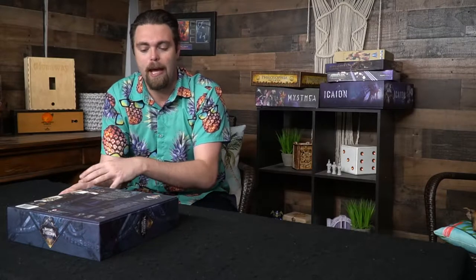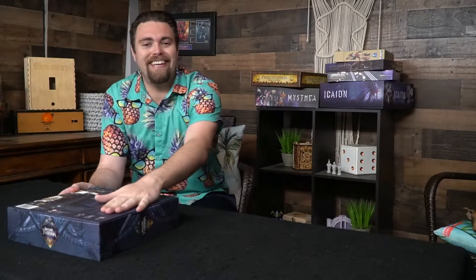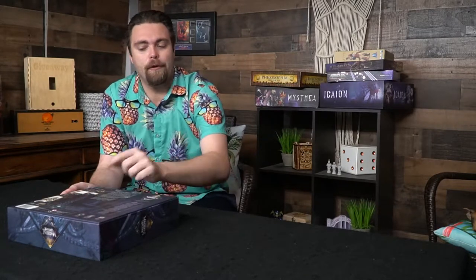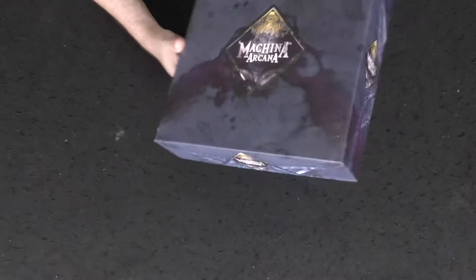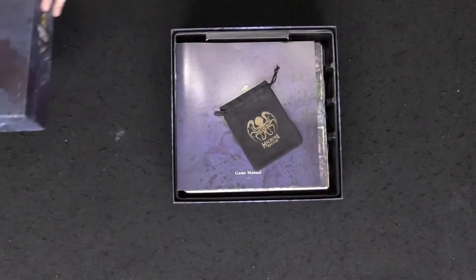I like to see on the back of a box what comes in the game, a little bit of a scenario story about what the game is going to be about, what you're going to get inside, along with the player count and all that good stuff. The artwork is phenomenal as well, just like it was previously. I'll go ahead and take the lid off the box and do a little unboxing.